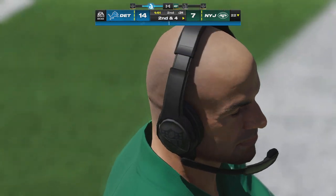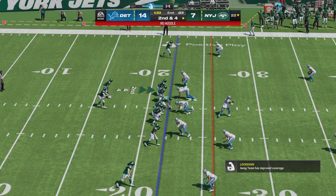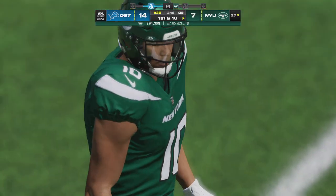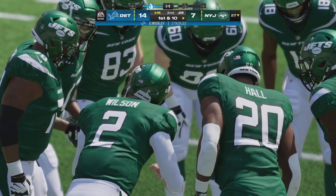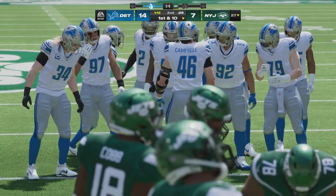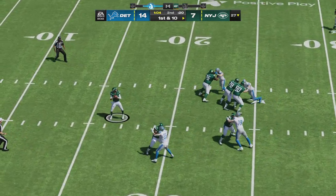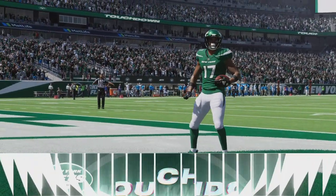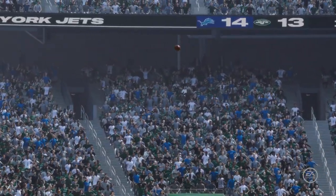A gain of six on the play, bringing up second down. On second down, Wilson — complete to Lazard, a gain of five, good enough for the first down. One of the simpler routes in the playbook, but always effective. Out of the gun, here's Wilson — he's going to air one out, caught inside the 30 — touchdown New York! Garrett Wilson, 73 yards! The Jets are an extra point away from tying the ball game here in the final minute of the first half.